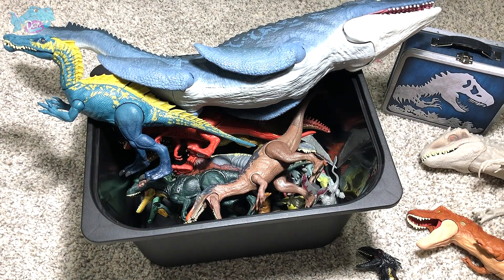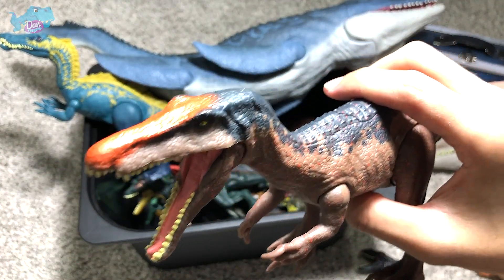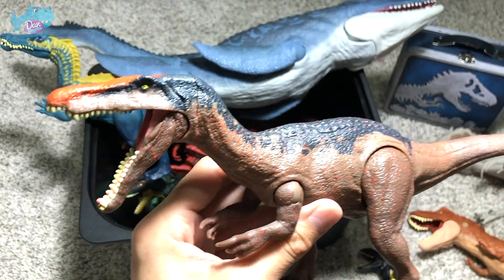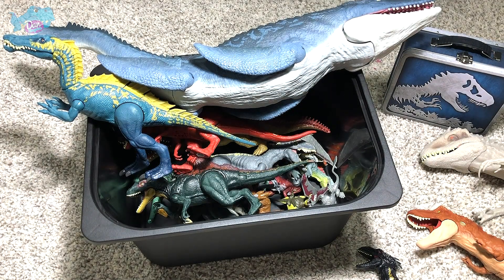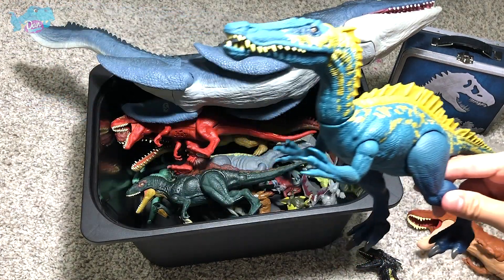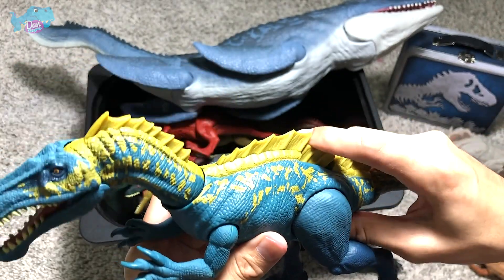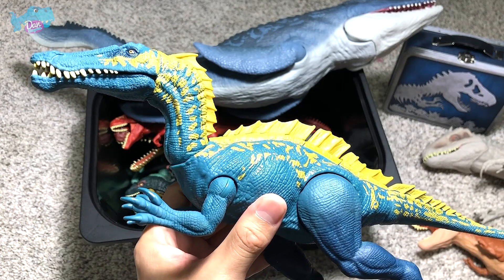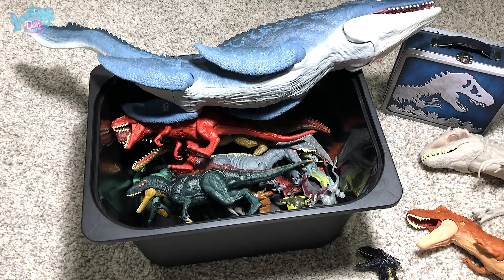Next up we have a Baryonyx right over here, and this is the Baryonyx from the Lava Search playset. Beautiful Baryonyx, and this dinosaur is actually closely related to the Spinosaurus. And over here we have a Suchomimus, which is another dinosaur also closely related to the Spinosaurus. The Suchomimus is known as the Crocodile Mimic — it definitely looks like a modern-day crocodile.